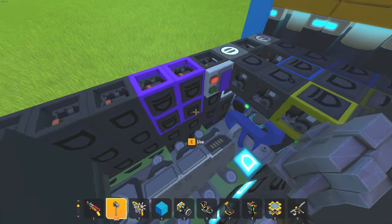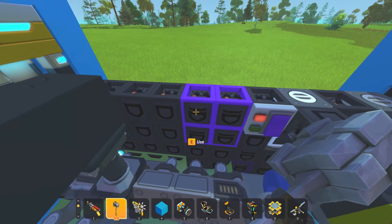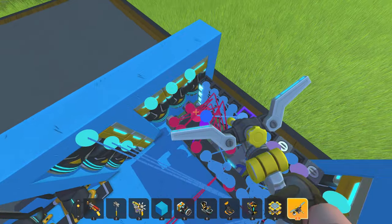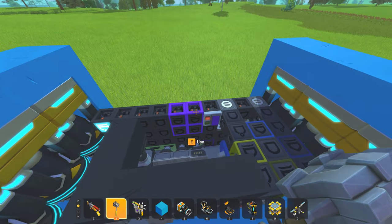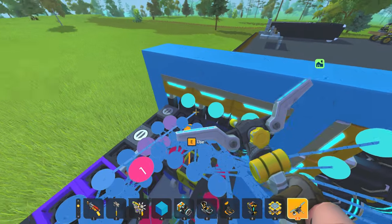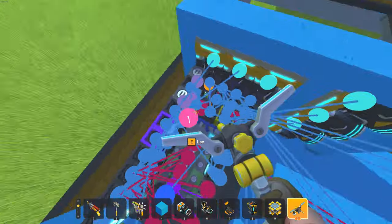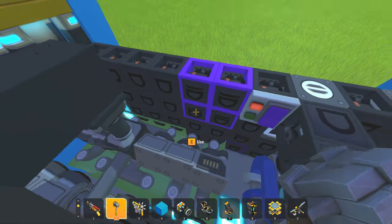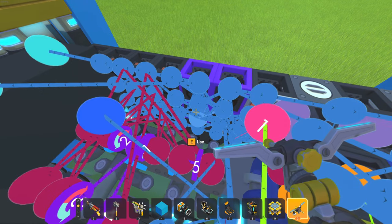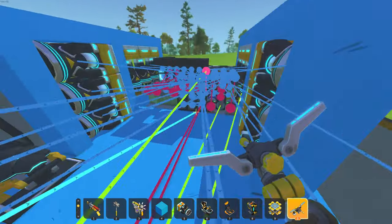This is the hover logicator. I'm gonna connect this corner logicate to this corner and to these two thrusters. Then this logicate, this corner to this one. Then this corner. The final logicate I'm gonna connect to the last corner.